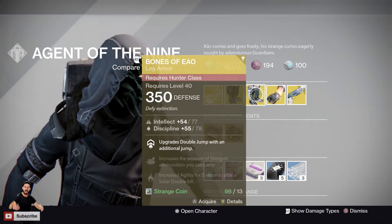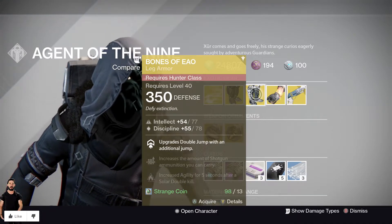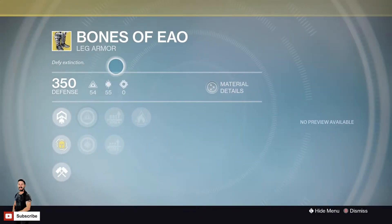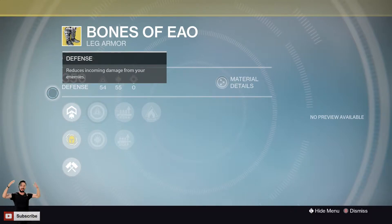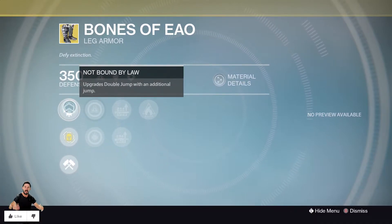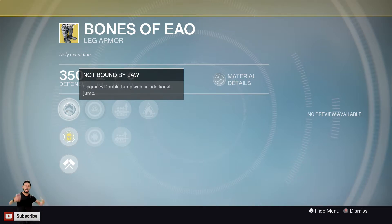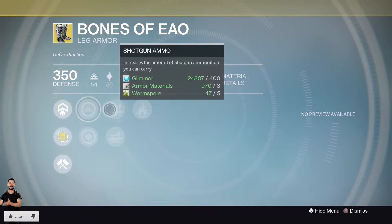Next up, we've got the Bones of Eao. Intellect and Discipline at 54 and 55, maxing out at 77 and 78. These things are the best for Hunter — well, pretty much the second best for me now. Not Bound by Law: upgrade Double Jump with an additional jump, so if you've got three jumps you get four. These things are definitely OP in a lot of situations. If you haven't got them, they are a must-have for your Hunter. Once you do, you'll realize you love them.